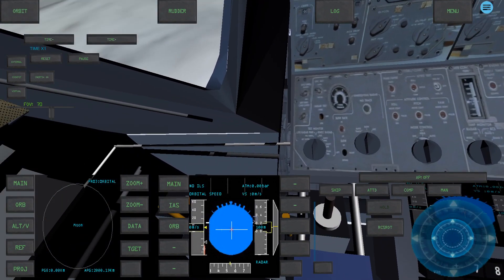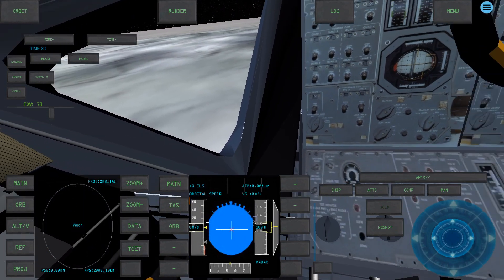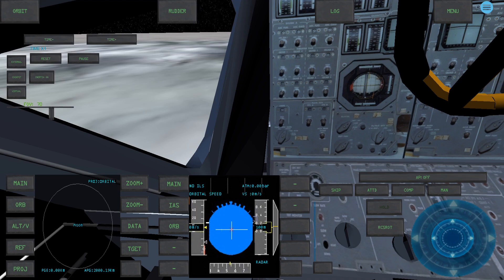The cockpit on the Altair doesn't look like the Altair — it looks suspiciously like the Apollo LEM. I wonder how many of those switches will end up getting simulated in the PC version.